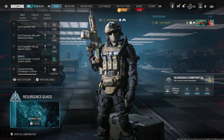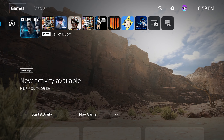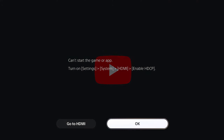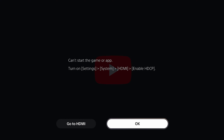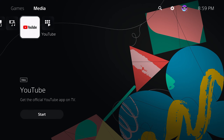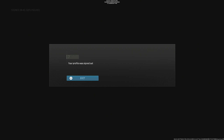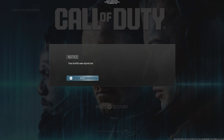All right, so right there just go to media, load up the YouTube app — you might have to be a little bit quicker than that. Then go back to the game, and there it is: the profile was signed out.